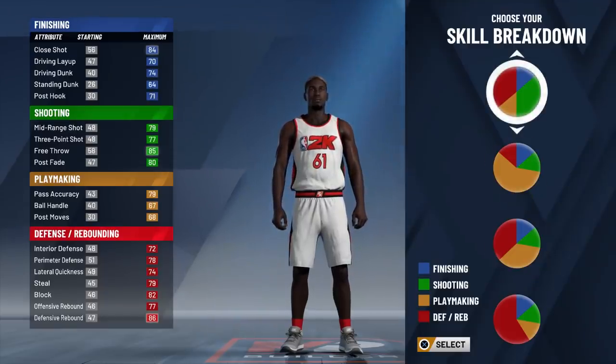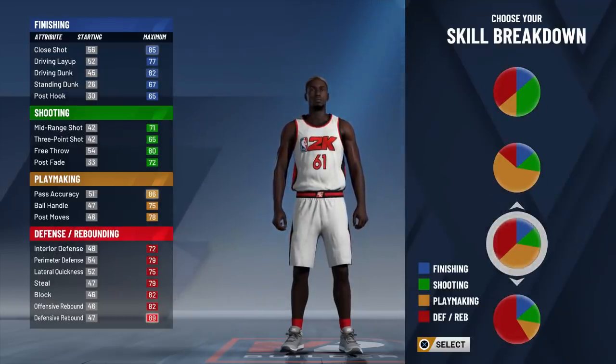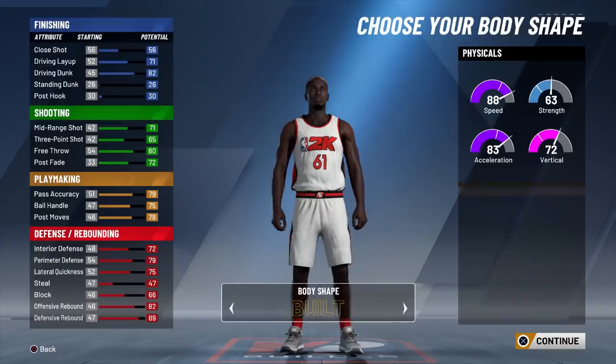Most Rebound and Wings are made with green and red. You know, this is typically most Rebound and Wings, and they're normally spot-up builds only. But with this setup I got, you can do damage with it. This is literally what I got on mine right here.